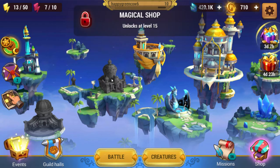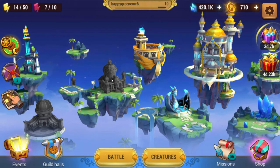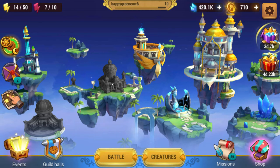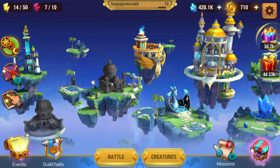This building over here is Magical Shot, and it even says it unlocks at level 15. At level 15 this unlocks and you get items out of it. Every hour it resets and the items refresh, so you have a chance to get a whole bunch of items — a whole variety of things: glyphs, stones, keys, a whole bunch of things. Really useful things. Always good to check Magical Shot.